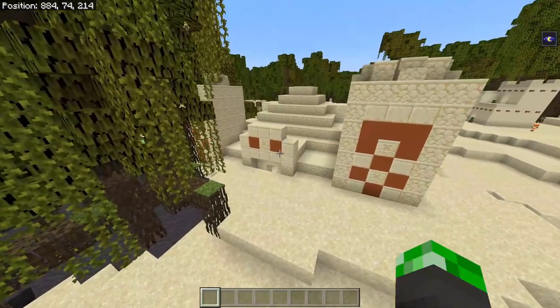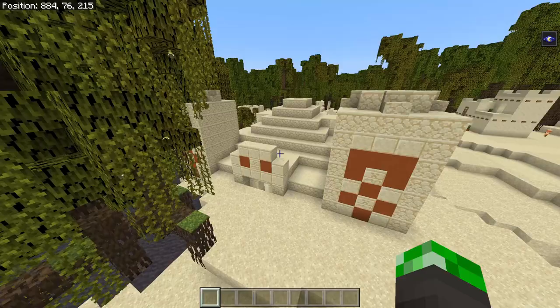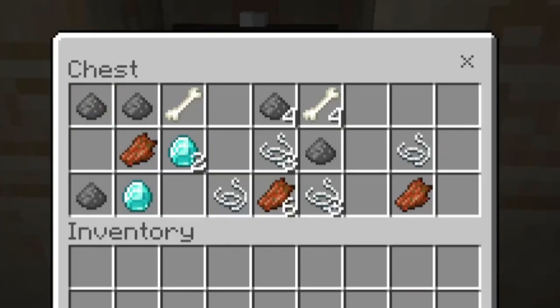But wait, what's that over there? Yup, another desert temple next to the Mangrove Swamp Village. And this temple has three more diamonds.